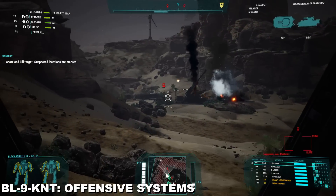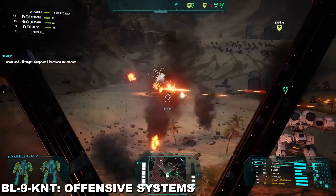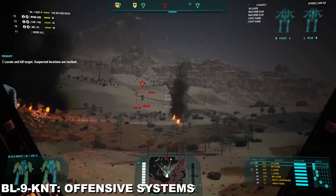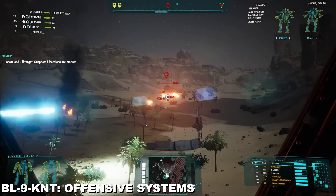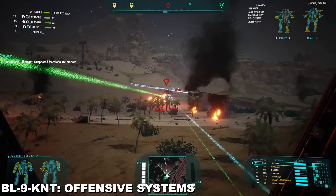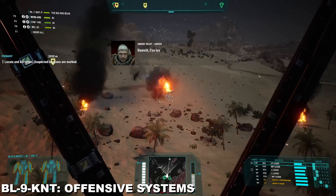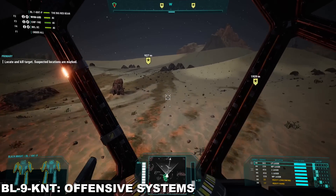The real ferocity of the Clan Buster begins and ends with its offensive capabilities. Instead of mostly opting for standard lasers, it was engineered into a pulse laser platform. It has an Abradovi Large Pulse Laser in its center torso — an accurate, hard-hitting weapon — backed up by four Abradovi Medium Pulse Lasers, one in each arm and one in each side torso. These five pulse lasers combine into a horrifying force. Despite their close range, when at its ideal distance the BL-9-KNT can deliver a series of accurate, hard-hitting blows that will make even Clan opposition think twice before engaging — and prior to Tukayyid, the Clans had never fought a Black Knight like this.